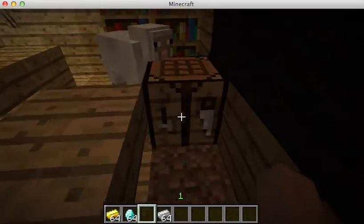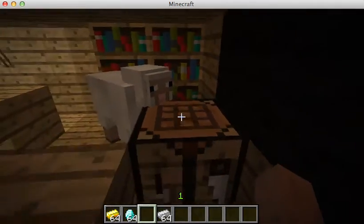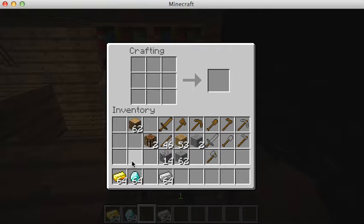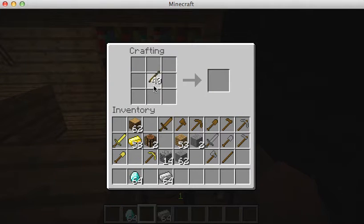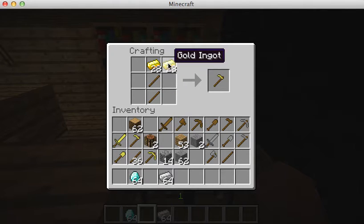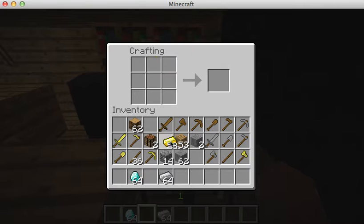Now if you want a bit more durability, or if you want to show off your wealth, you could build a gold sword, a gold shovel, a gold pickaxe, a gold hoe, or a gold axe — you know the rest. The crafting formulas are the same shape, just substituting gold ingots for the material blocks.